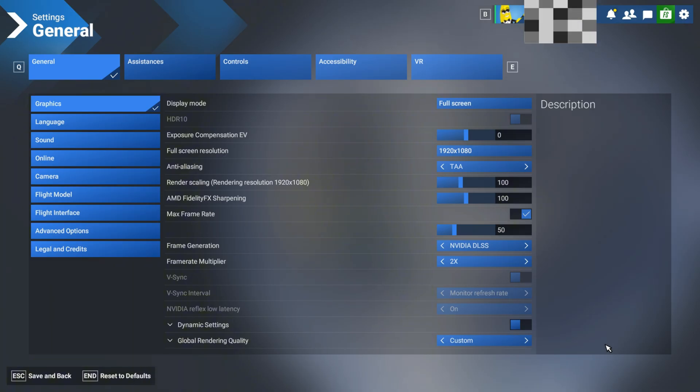In the settings menu, I've got my graphic setting set to TAA with 1920x1080p for my monitor. I've got my render scaling at 100 and my AMD sharpening at 100. I cap my frames at 50 and use the built-in NVIDIA DLSS x2 to get it up to 100.